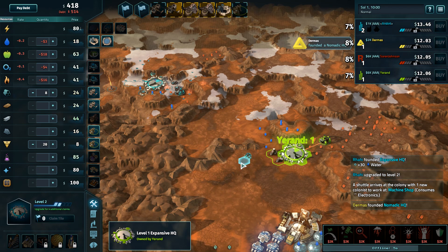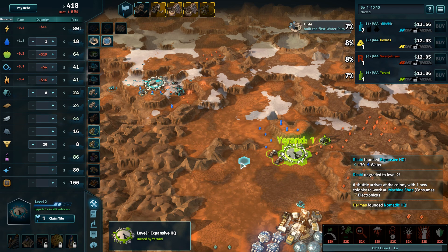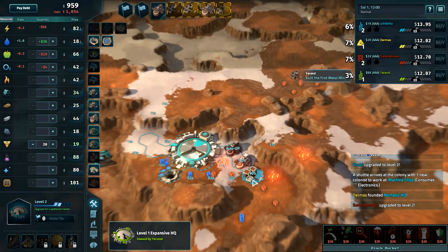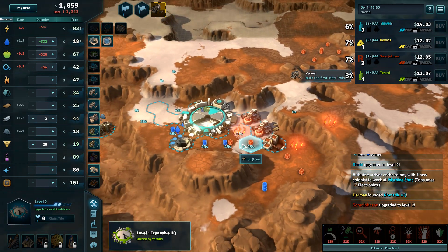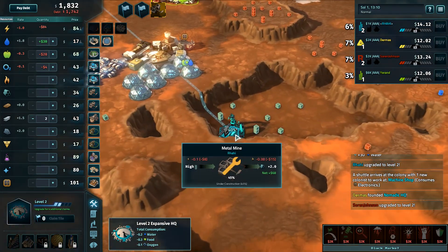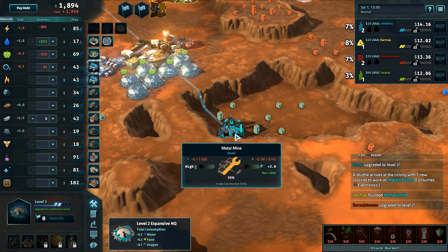Obviously the newer geothermal borehole patent could contribute there. There are lots of geotherms in that area, and two that can easily be connected to the HQ, which obviously works very well with superconductor. I really like that location that Rahi has picked up. Yeah, you are a little light on aluminum though.